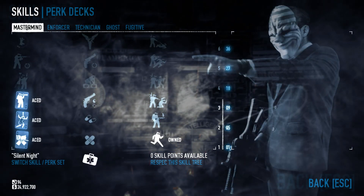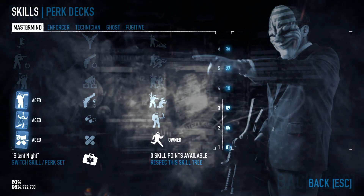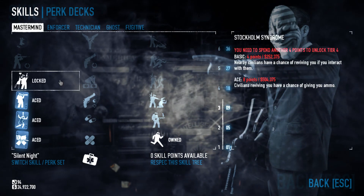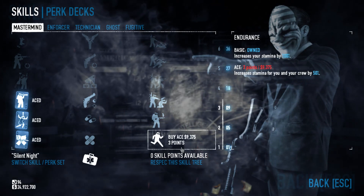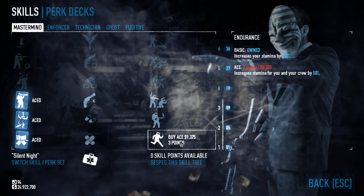Let's just go down the list real quick before I go into any greater detail and let everybody know what I have. So basically in Mastermind I have Spotter, Control Freak, and Cable Guy.